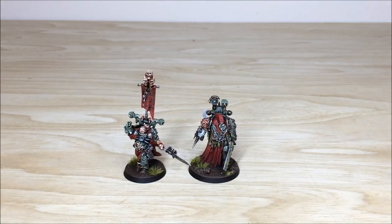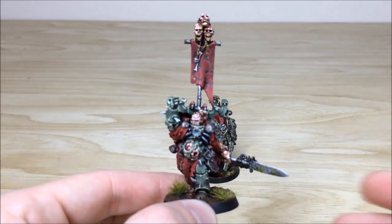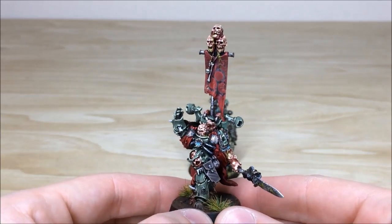So the start of this Nurgle force for Lawrence, we have got the two characters from this additional army. You've got the Forgeworld Sorcerer — it's quite an old sculpt — the Forgeworld Nurgle Sorcerer, and you've also got one of the naughtiest Rotsbone characters as well. We'll start with the Forgeworld Sorcerer, as you can see here. It is a cool model, quite an old sculpt.